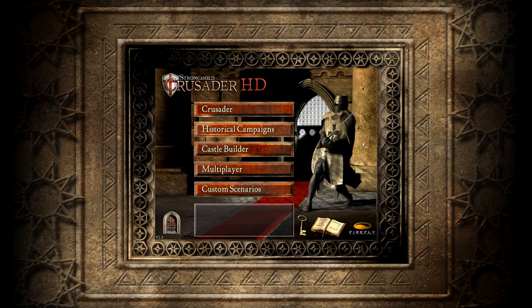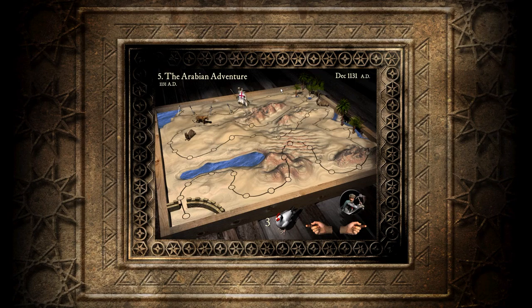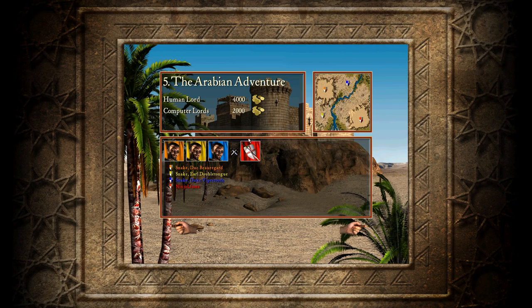Hey guys, welcome back, Ninja Llama here once again for some more Stronghold Crusader HD. We're going to continue down the Crusader Trail — it is the Arabian Adventure. We could chicken out on three missions now, but we better save it in case we actually get in some trouble. The Arabian Adventure — we have four thousand gold, the computer lords have two thousand, three snakes.